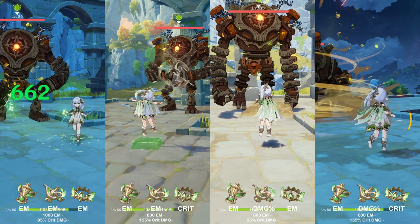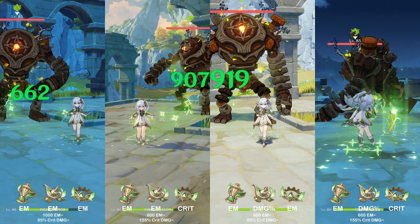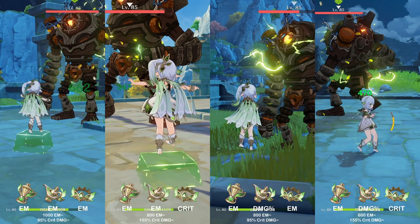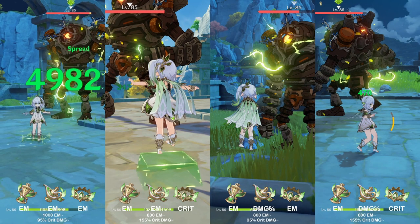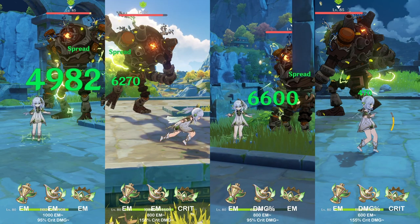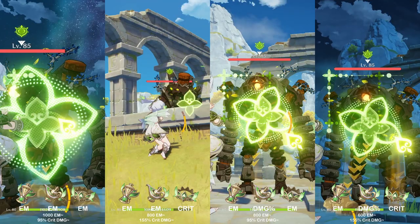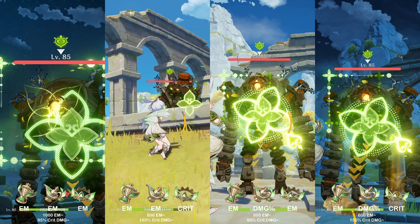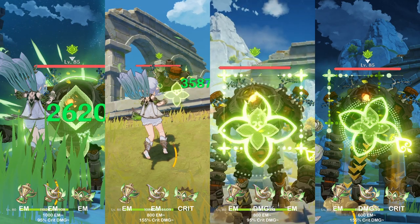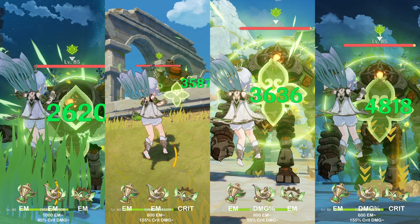For normal attacks without reactions, EM isn't really important because there are no reactions and her passive only buffs her Tri-Karma, so the full EM build is not that good. For normal attacks with reactions, EM might seem a bit better, but it's again really bad and does the worst against all other options. The last variation — with the Dendro Goblet and crit circlet — is the best here too, and the difference between the second and third variations is minimal, so you can go crit rate or Dendro damage bonus depending on your needs.